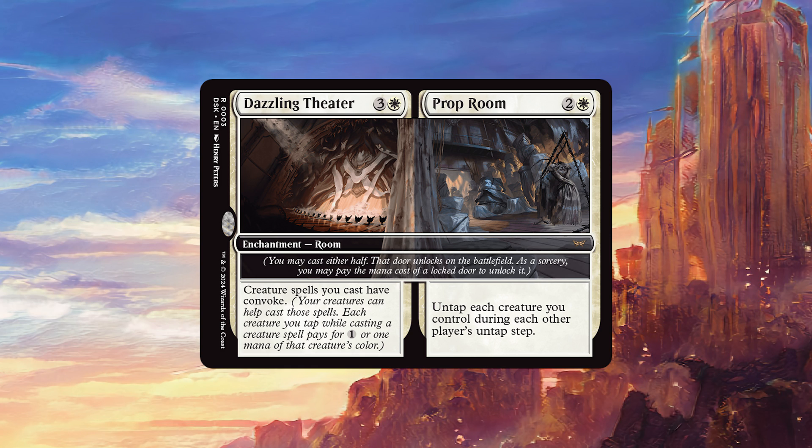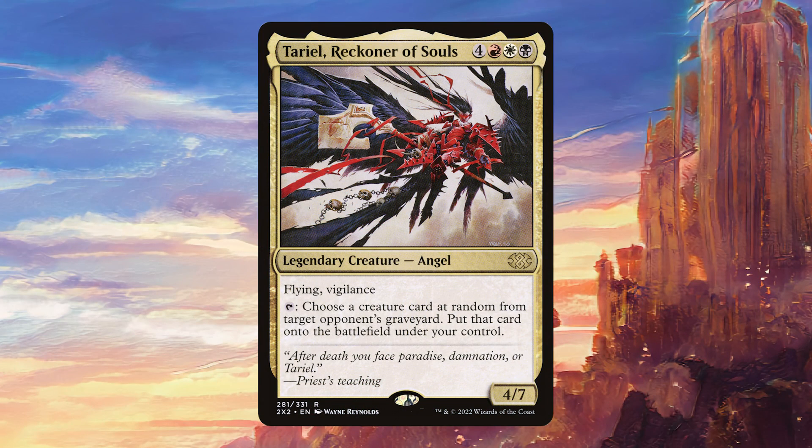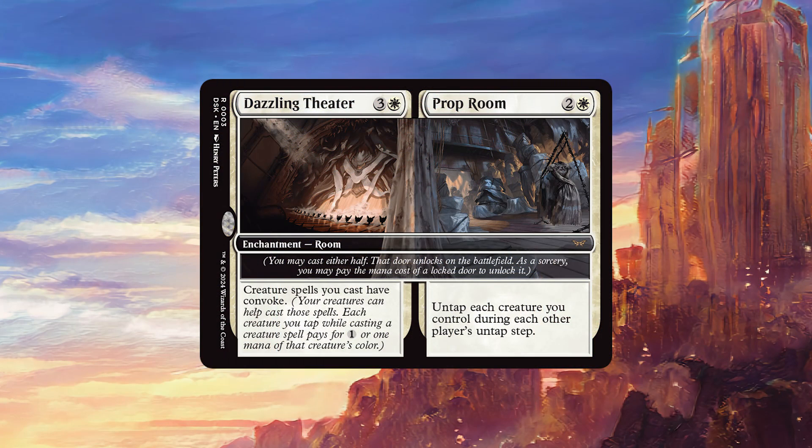I think you want to play it most of all in a deck in which your commander has a really powerful activated ability. Something that would fit the bill would be Tariel Reckoner of Souls, because her ability to reanimate a creature from a graveyard every single time she taps is really powerful, and being able to do that four times per turn cycle is game-winning.